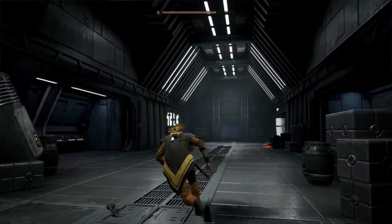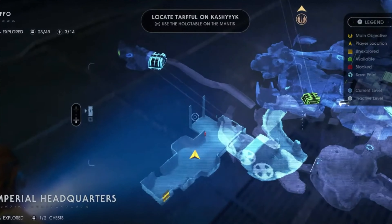Next one — Star Wars Jedi: Fallen Order on PS4. I hadn't played Star Wars games in a while outside of the pod racer and N64 games. This is basically the Dark Souls of Star Wars games — it's tough. Playing with the lightsaber is amazing, and if you haven't got this one please get it. It's so fun using the lightsaber strategically; if you go in trying to hack and slash you're going to die. Blocking is your best friend. One great thing is you can change the difficulty on the fly.